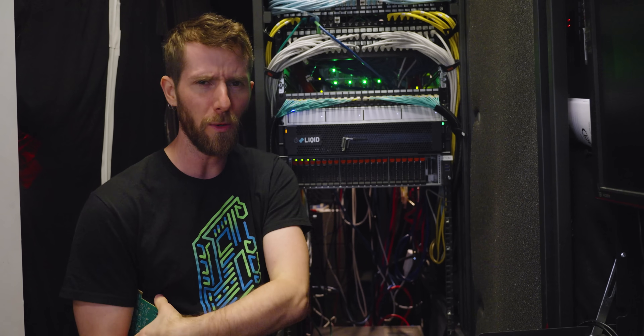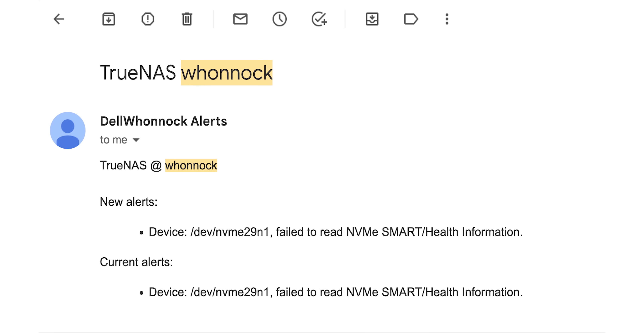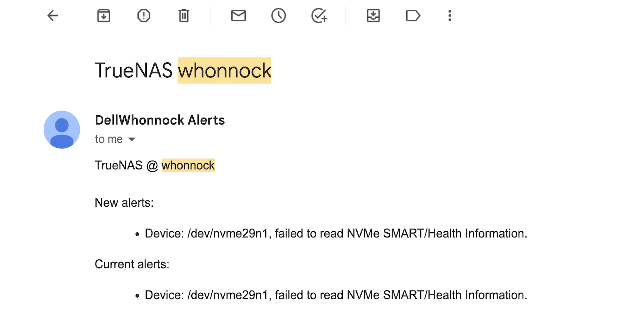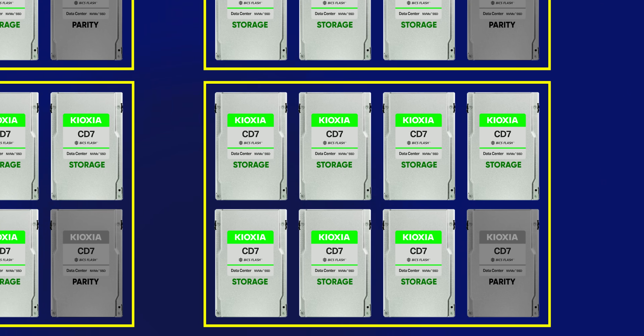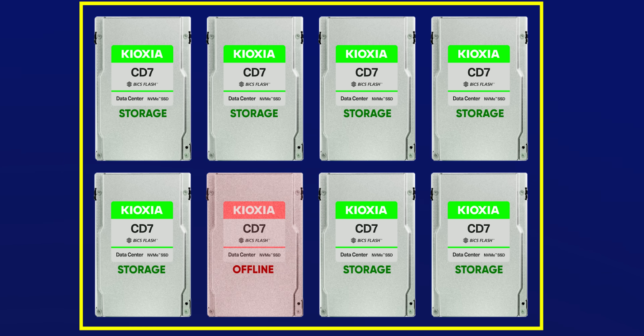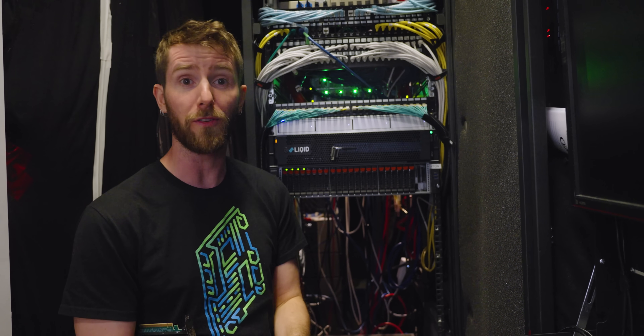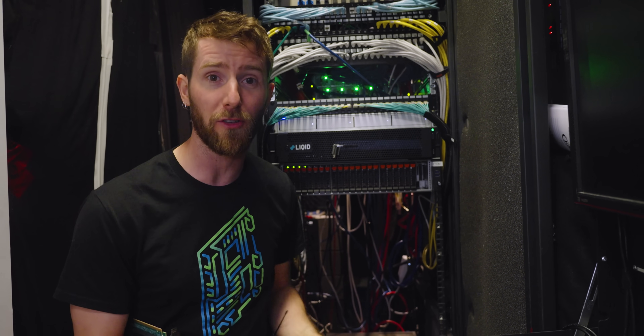It missed one beat. A couple of months ago, conveniently on the same day the LTT channel got hijacked, one of the drives on one of the carrier cards died, dropping it from the array. Like any sane person, we set up the server in a RAID configuration that protects us from losing drives. So no biggie — all we should have had to do is swap out the dead drive, rebuild the array with the parity data, and we'd be back to normal.